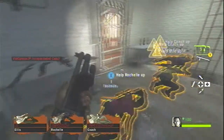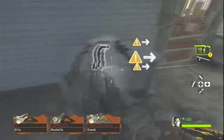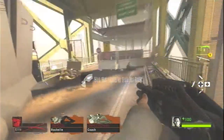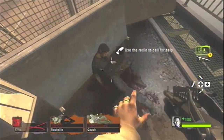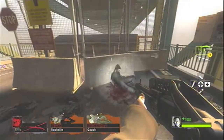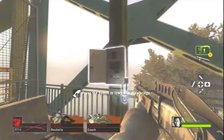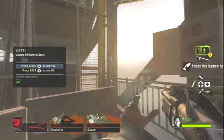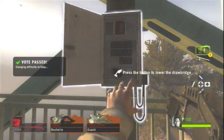Switch to an Assault Rifle if you have one. I don't have one here so I'm just going to get the faster shotgun. We're going to go outside and pick up the radio — he's going to tell us to press the button. But before we do that, we're going to change the difficulty to Easy and lower the number of infected and the damage we can take.